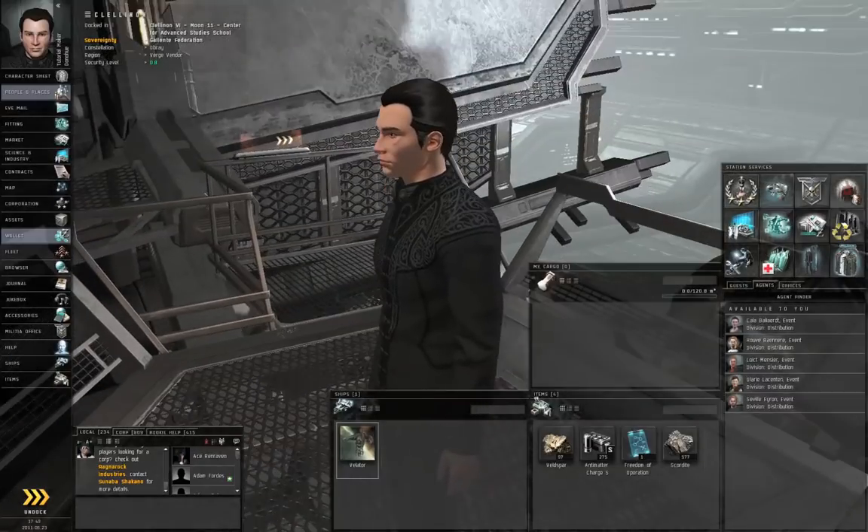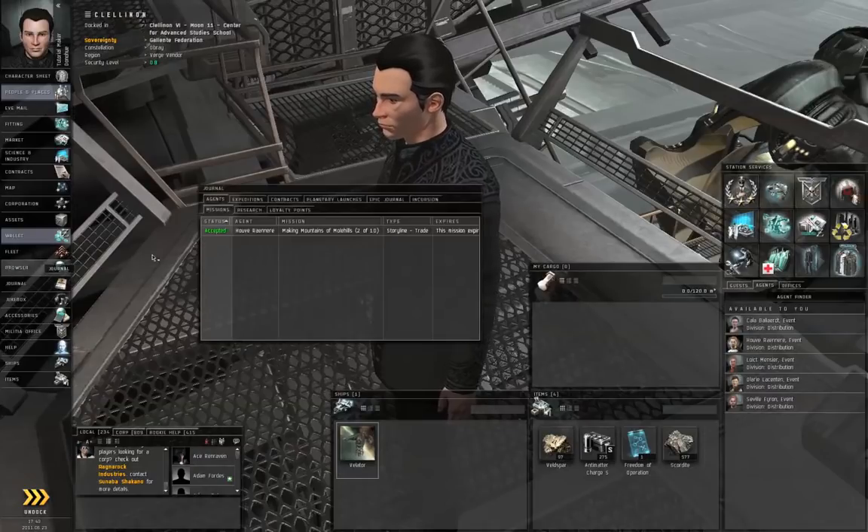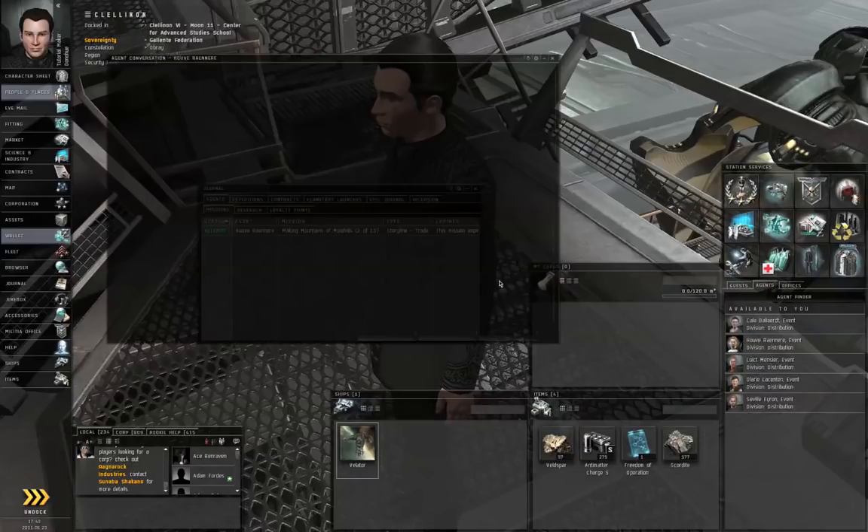We're going to get working on the second step of the industry chain. So go to Neocom, Journal, Agents tab, Mission sub-tab, right-click the mission and start conversation with Houvrenair.